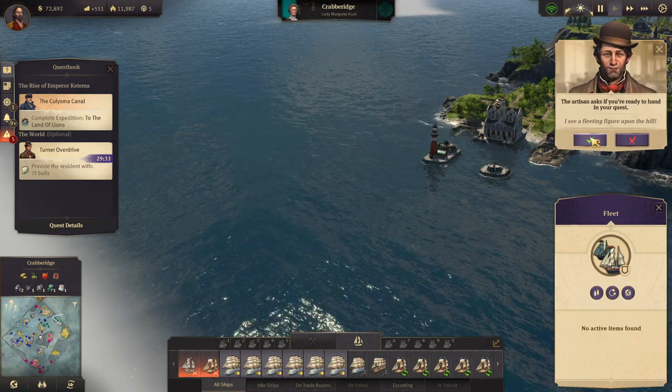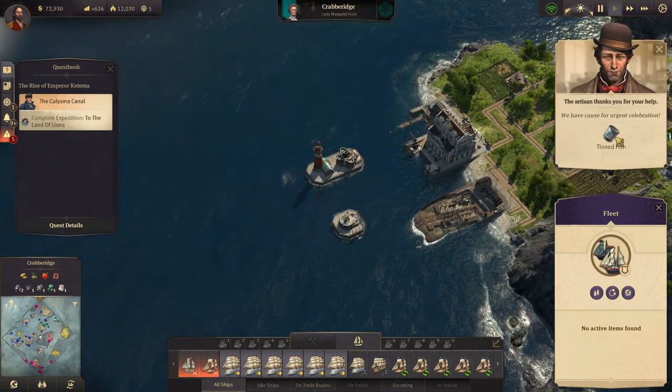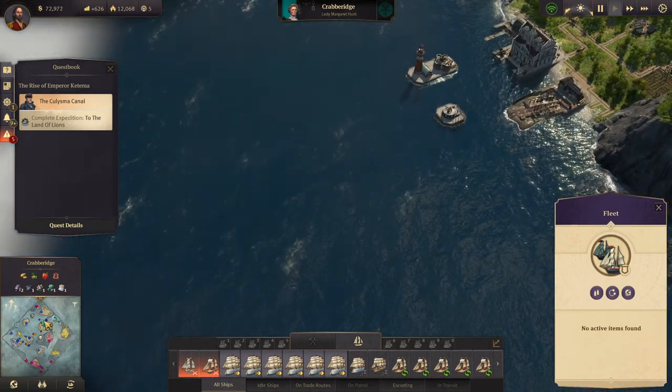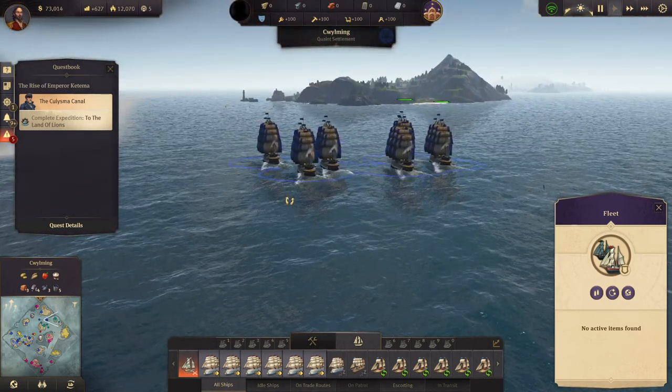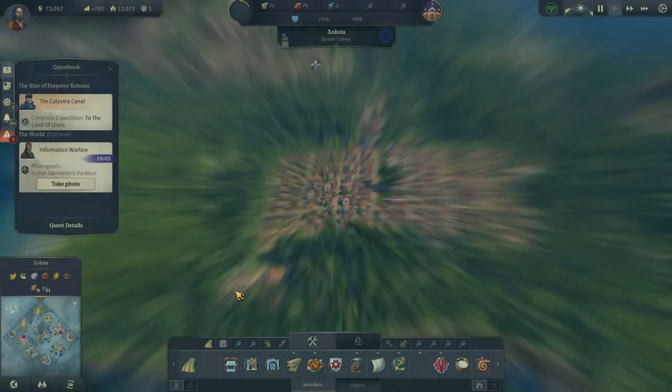I see a fleeting figure upon a hill - we have cause for urgent celebration. Tinned fish. And then once this is done, we'll send some more ships over to the New World, I think.